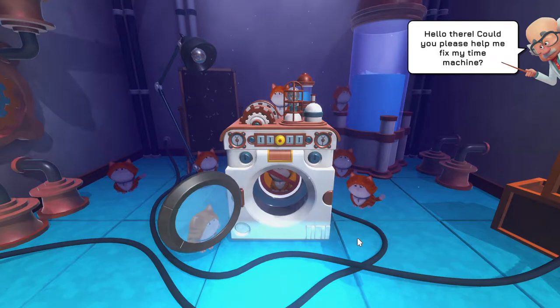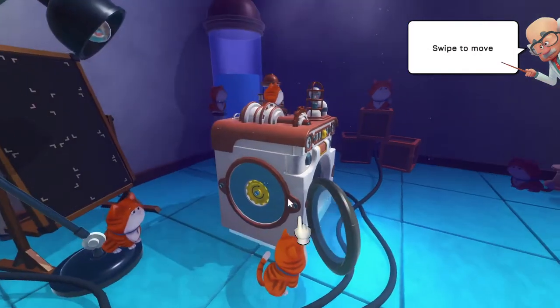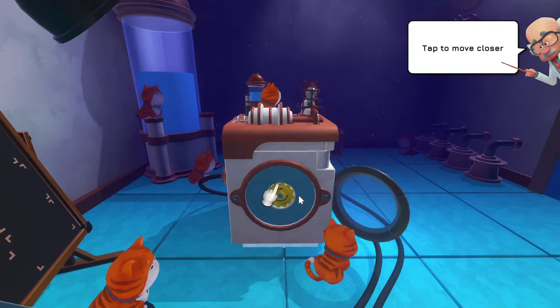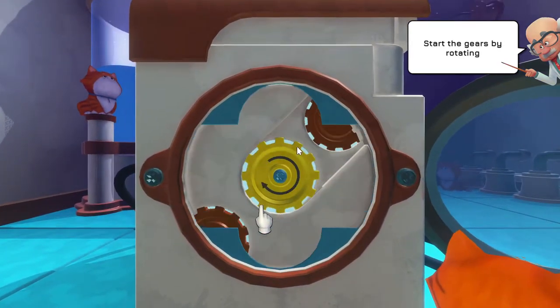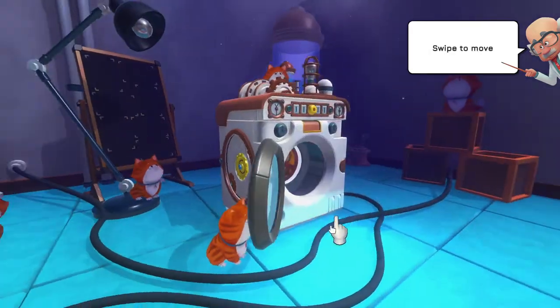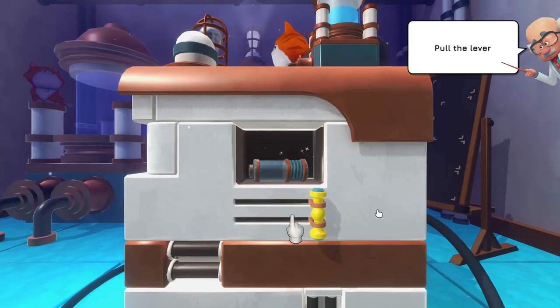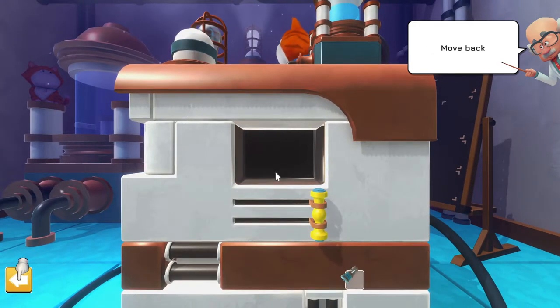Let's just get started because we haven't even gotten to the main menu yet — it kind of starts out with this little mini tutorial just to show you how the game works. There's a character asking: 'Could you please help me fix my time machine?' Yes, I can definitely do that. So we click there, we have to do this and then go back, go to the other side, click to go closer, open and grab.